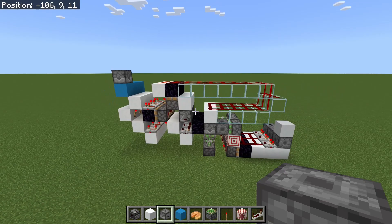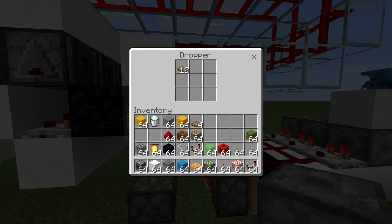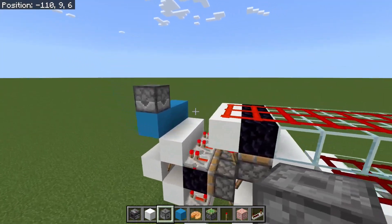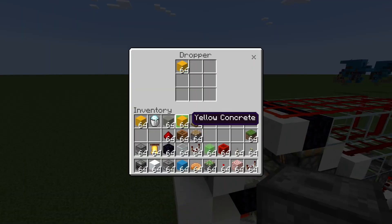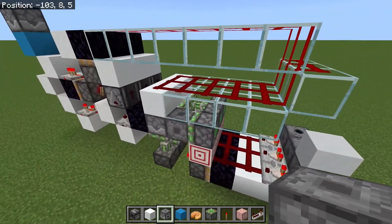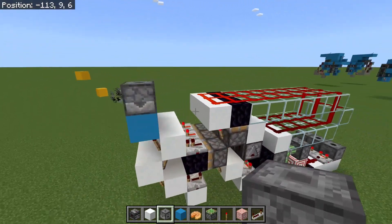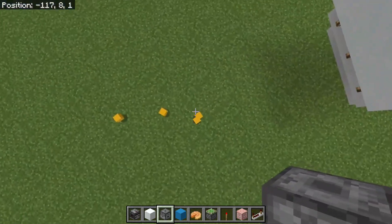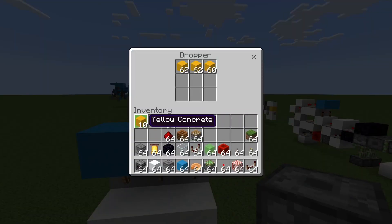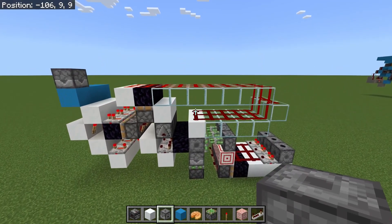I'm going to show you it working. I've got 10 items here which are my counter effectively, and up here a dropper with whatever items I want. So I'll put in three stacks of yellow concrete. When I press this button, 10 items will get fired out at this end - and I have exactly 10 items. But yeah, it just seems a little bit big and a little bit cumbersome.